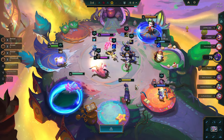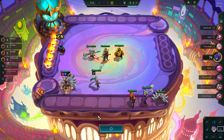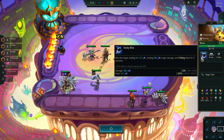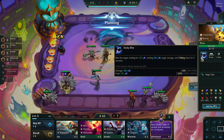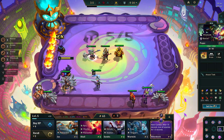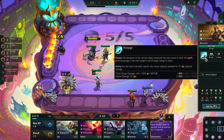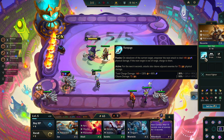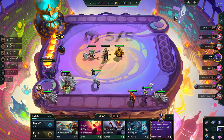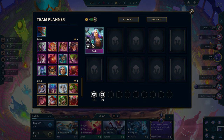We'll take blue. I will take Ari — build a tank item. Nunu doesn't stack with HP. Is there any Bastion that does? Can I read Taric's item? I can't read his ability from here.